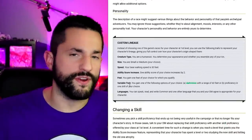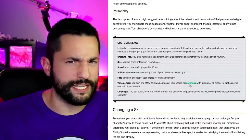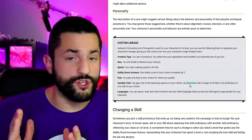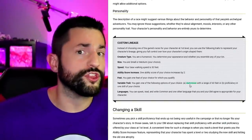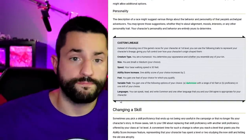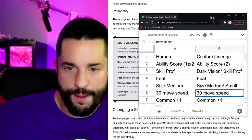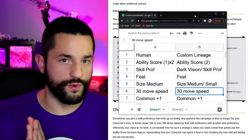You also get one feat and a variable trait, which is limited to darkvision or proficiency in a skill. A sneak peek into my system: whenever you choose your race, you have a bunch of racial features to choose from — there are over 30 of them. But darkvision and a skill proficiency are cool too. Languages give you Common plus one. I also made a comparison chart between a variant human on the left and the custom lineage system on the right.